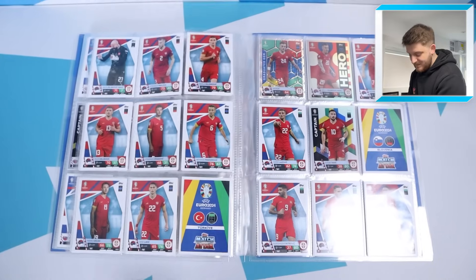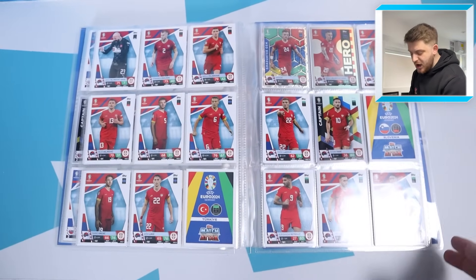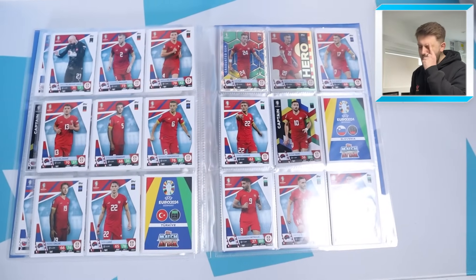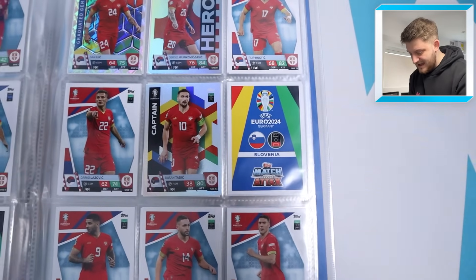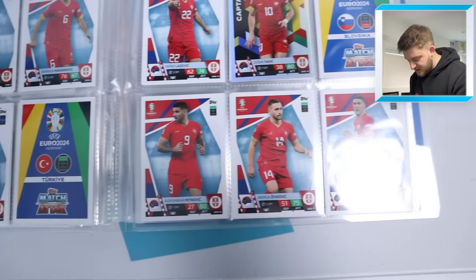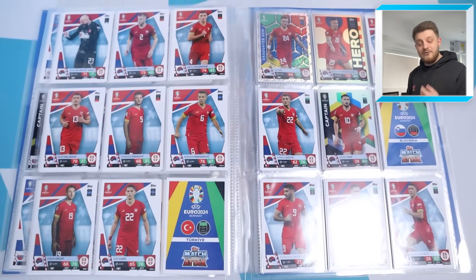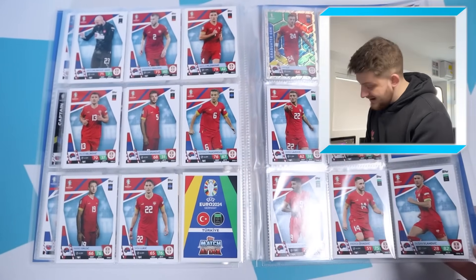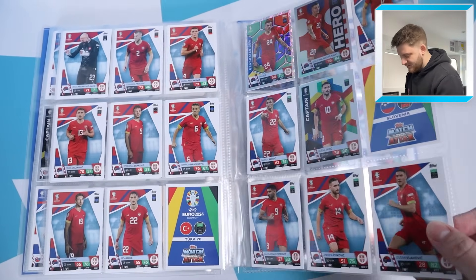Next up we are missing just two for Serbia. One of them is Gudelj, and the other one is placed next to captain Dusan Tadic, just in front of Mitrovic on the bottom row with Zivkovic and Vlahovic. There are a lot of '-ic' names — make sure you put your cream on when you're on the Serbian page. Just missing two for Serbia, other than that fully completed.